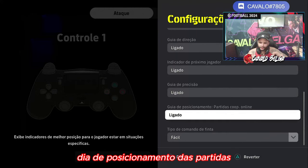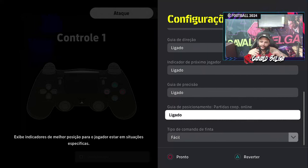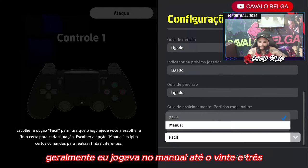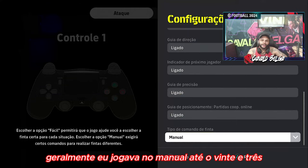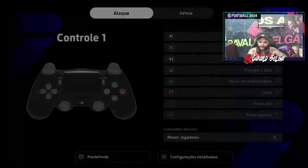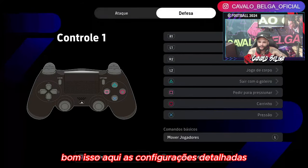Guia de posicionamento das partidas de corpo. Tipo de finta: geralmente eu jogava no manual até o 23. Depois mudei e deixei no modo fácil. Essas são as configurações detalhadas.